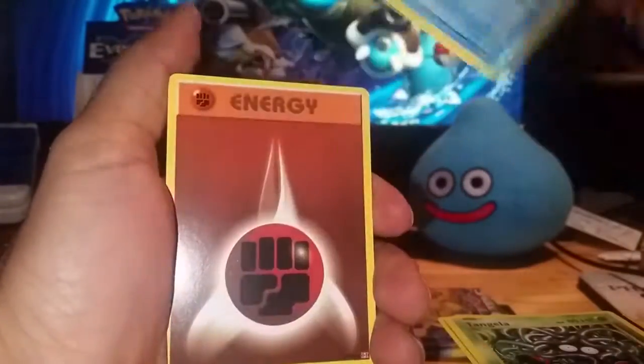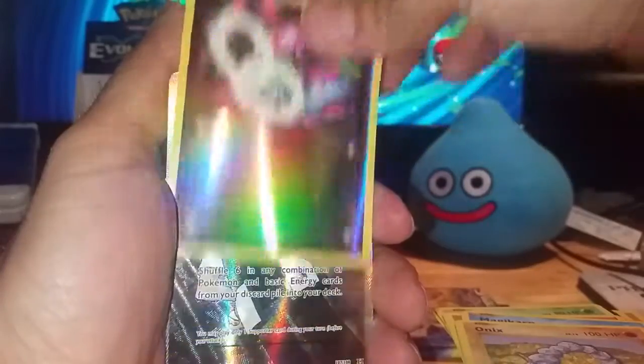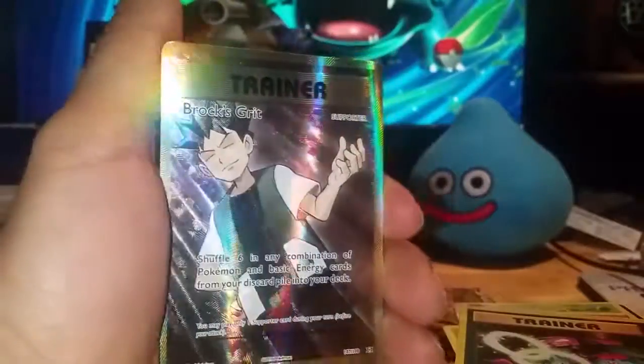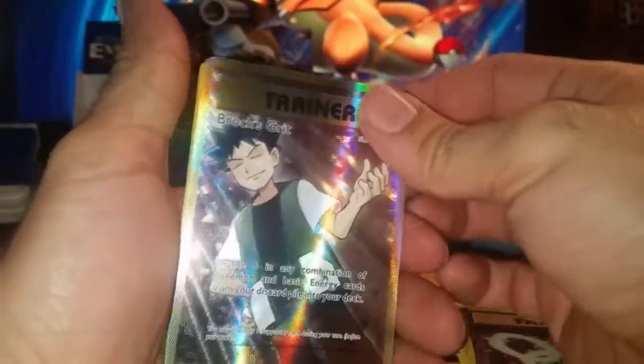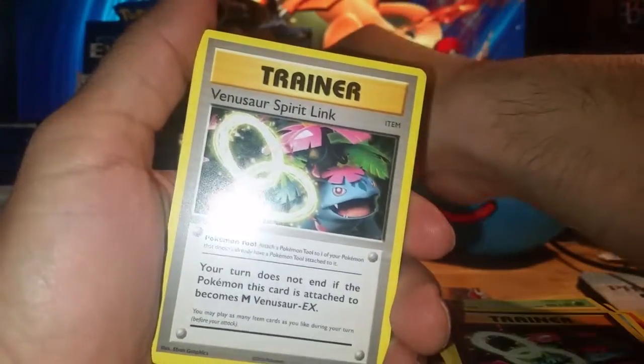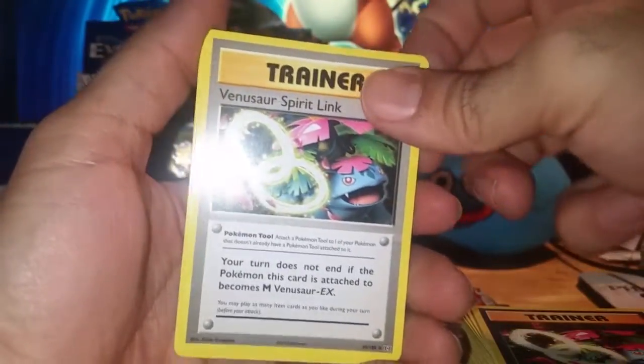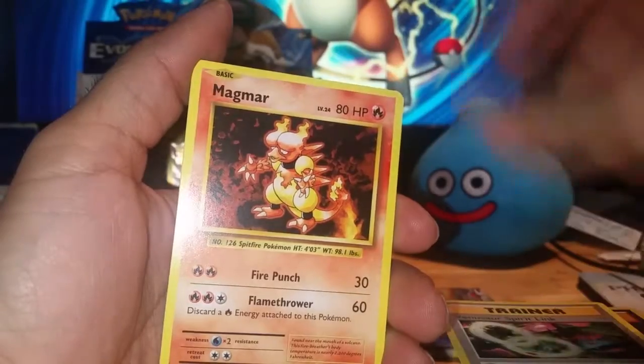Pack ten: Tangela, Staryu, Fighting Energy, Magic Heart Seal, Onyx, Reverse Venusaur Spirit Link, and a Full Art Brock's Grit! So I've got both of the Full Art Trainers now — very, very nice. I got exactly what I wanted: both Full Art trainers. Venusaur Spirit Link, Magneton, and a Potion.